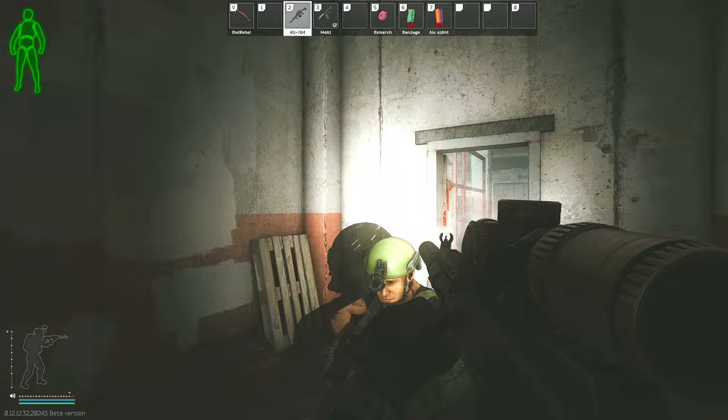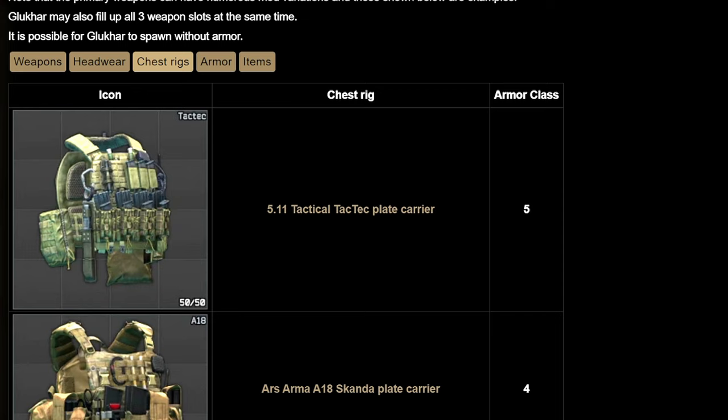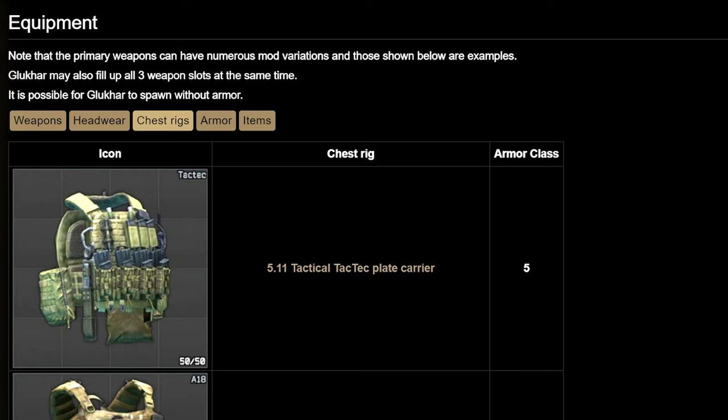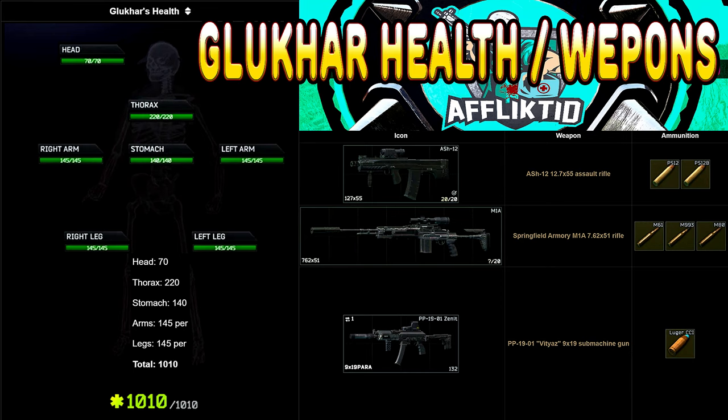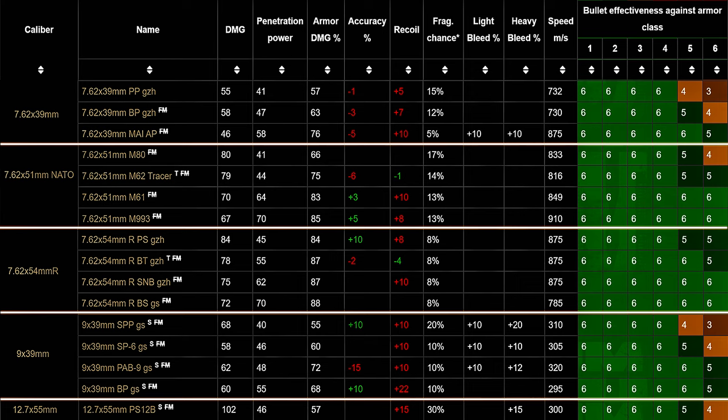Just be aware that BSG may end up patching that in the future. A little information on Gluhar: I tend to see him running a level 4 tac rig, usually a TV-110, AVS, or A18, but he can actually have a Tac-Tac which is class 5. Usually I find he is wearing a level 4 Bastion helmet, or just freeballing it with no helmet at all. He also has a health pool just over 1000 total, which includes 70 to the head and 220 to his thorax, so he is pretty tanky and can definitely feel like a bullet sponge.